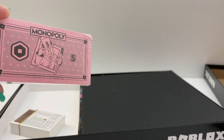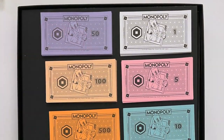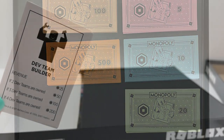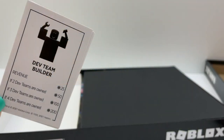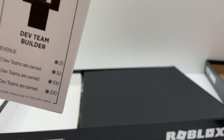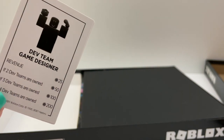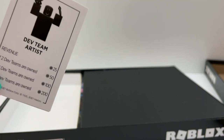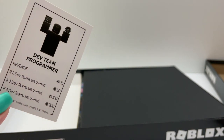Then there's the Monopoly money, which is Robux. And instead of having the four railroad pieces, you have a developers team. There's the builder, the game designer, the artist, and the programmer.